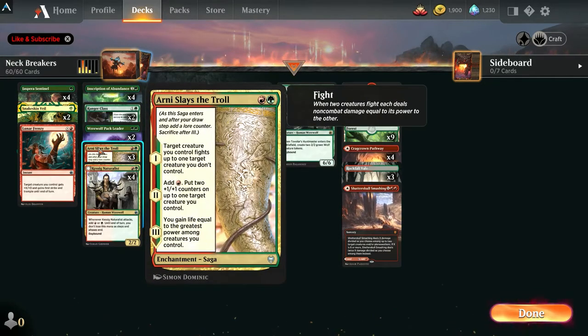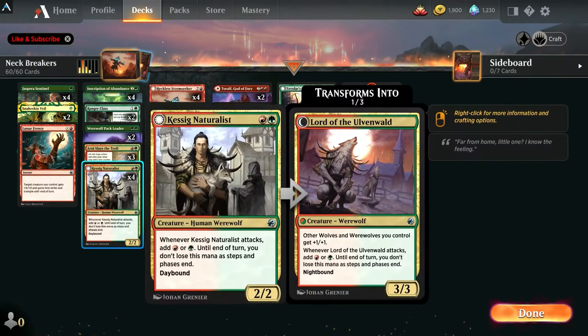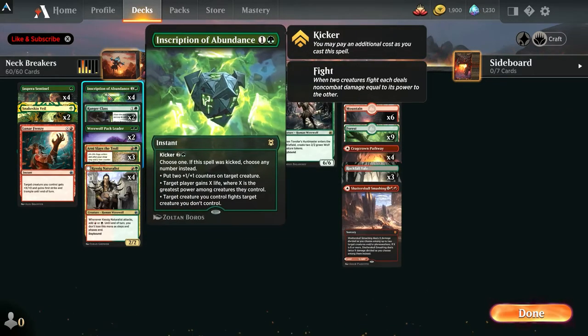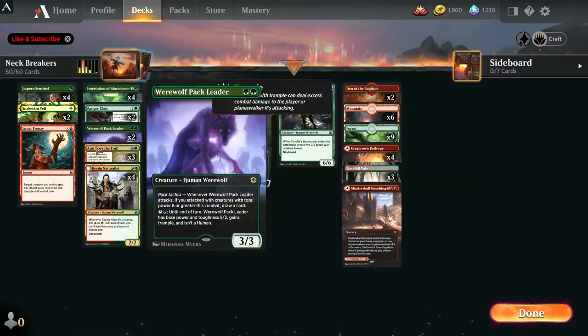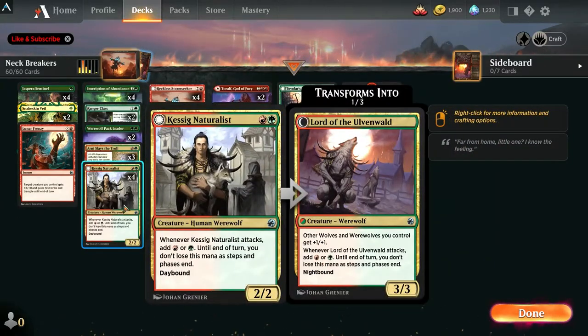Arnie Saves the Troll is another fight spell — it gives you counters and can gain you life. Now we got the Naturalist, Kessig. He's really cool: whenever he attacks, you can add green or red until end of turn and you don't lose that mana as steps and phases end. It also has Daybound, which makes it day. When he transforms, he gives all your wolves and werewolves +1/+1, and he keeps the same mana ability when he attacks. You can do some great combat tricks with the Inscription, Snakeskin Veil, and Lunar Frenzy — all instants — by generating extra mana from the Naturalist.